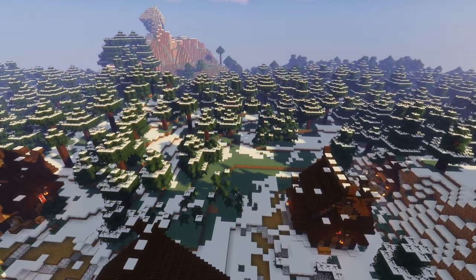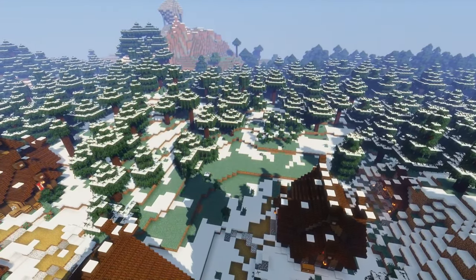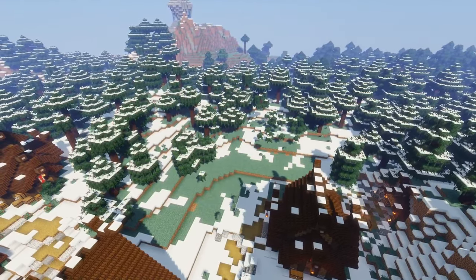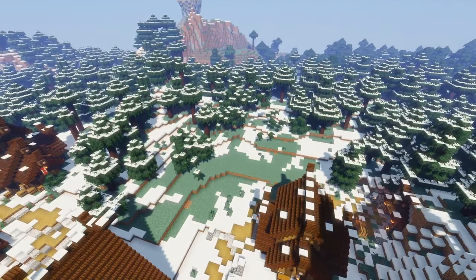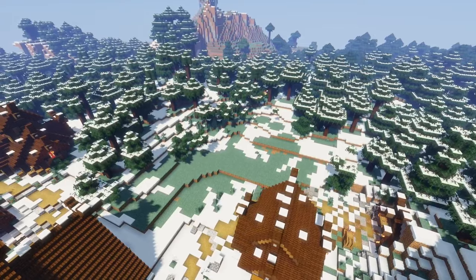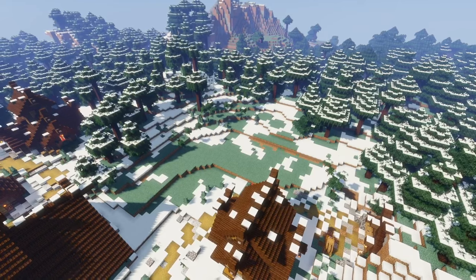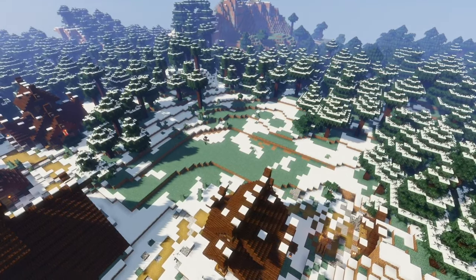I'm loosely basing the gatehouse on the gate from Kattegat in the series, so I highly recommend checking that out. Here you can see me flattening the area — it looks a bit bland right now, but we'll add trees back later and texture up the floor. Building the wall around the village will also give us a rough idea of how much space we have left, so let's check out what materials we'll need.